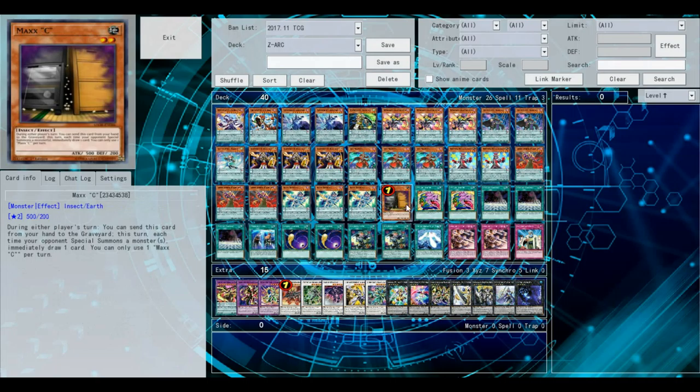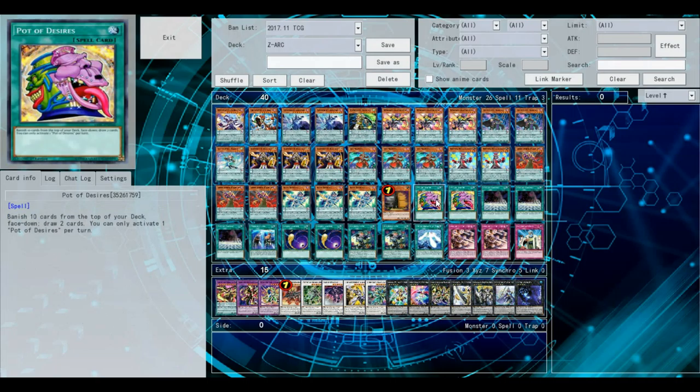Maxi — obviously, one copy of that. I'm running two Pot of Desires. I don't really like to run three because I feel like if you run three, you thin out your deck way too much.